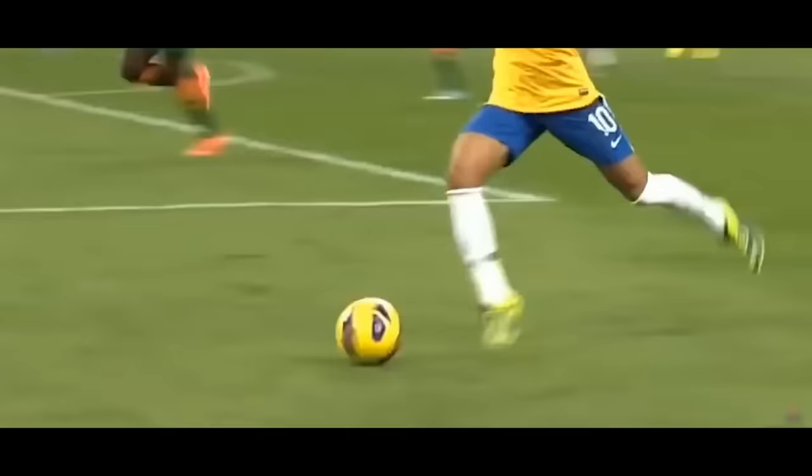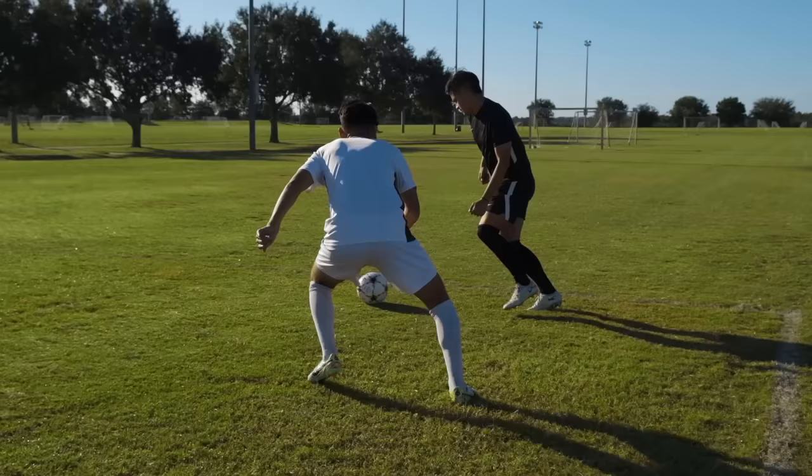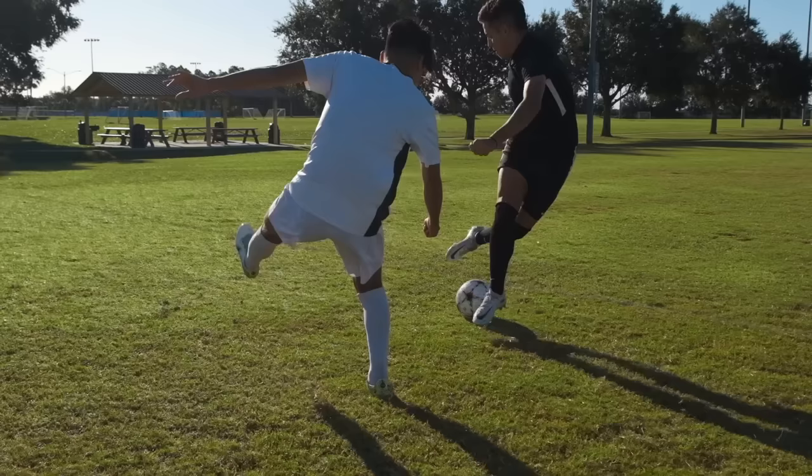The Fake Rabona. When the ball is rolling, run up like you're going to cross. Plant one foot right next to the ball, then bring your other foot behind your leg and use the top of that foot to stop the ball.